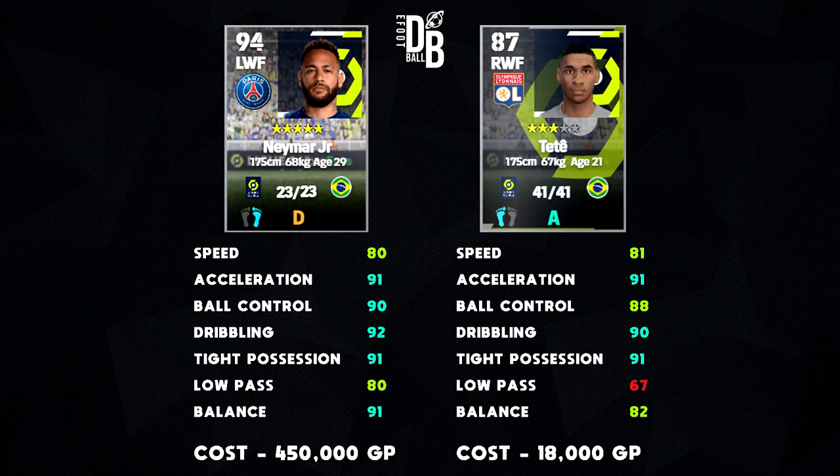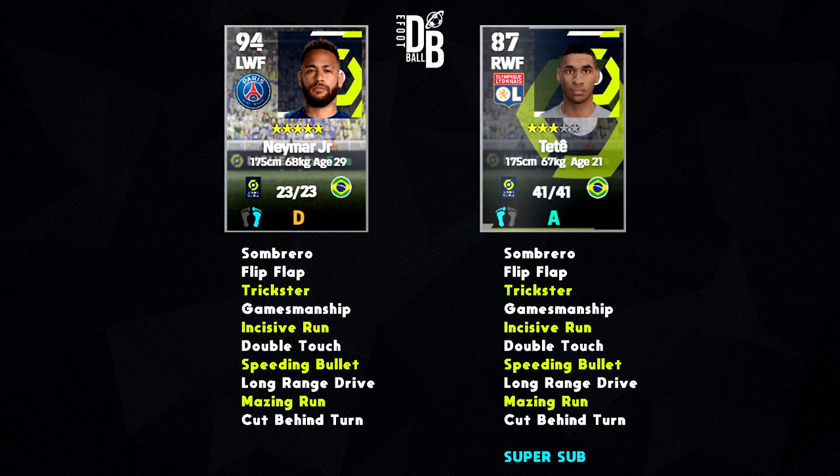Low pass is the big discrepancy, and balance is slightly down as well. But for the price of 18,000 GP to get a player this good compared to Neymar — unless you have the luxury of buying Neymar, this guy is an absolute monster. He's super quick with a low center of gravity, pretty much the same height and weight as Neymar, the same control and handling, just on the right side of the field. He is an outright right winger only.